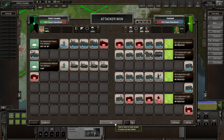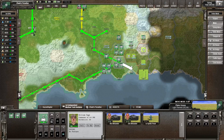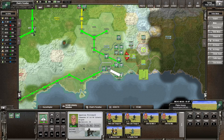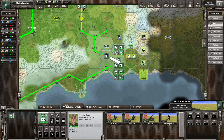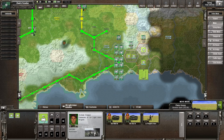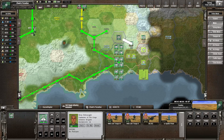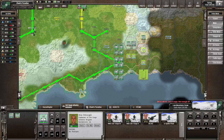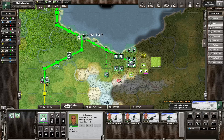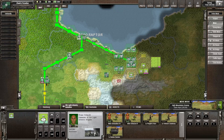We took some casualties, but they had the numbers advantage for sure. Now we push them even further back. I'll move this one into the city — or into the power plant. There's a little bit of tanks there. I'm going to move this one in here and start raiding with artillery from the mountain. They've got quite a bit of troops in here still, and that's still infantry.